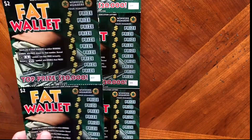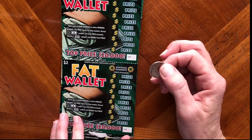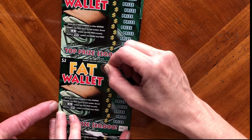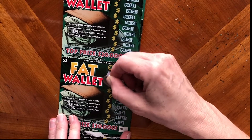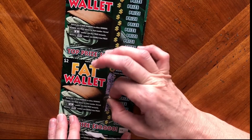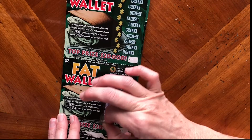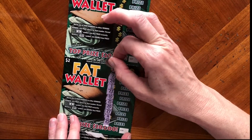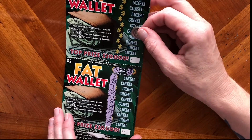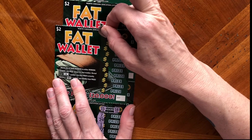Got five more tickets. The Fat Wallet — match your numbers, get a dollar, or reveal a double money bag to win. Numbers are 7, 24, 1, 22 — I got 10, 21, 20, 27, 4, and 25. Your numbers: number 15, nothing; number 18, nothing. Well, so far we're at 0 for 6, but we've got lots of tickets left to go.